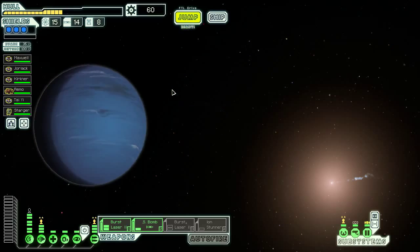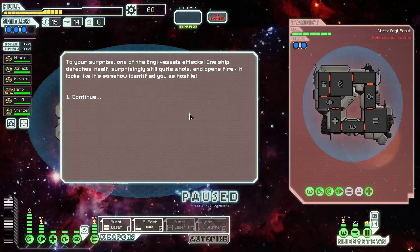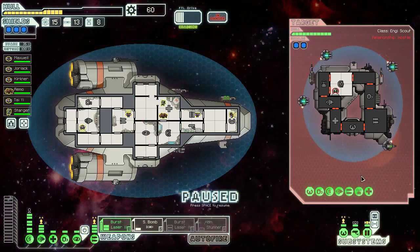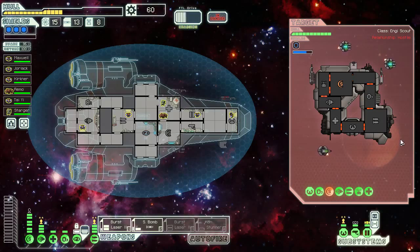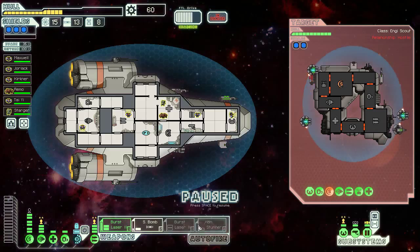Once we get this Burst Laser Mark II active, we're in a great position where we can do a lot of damage, and having the Ion Stunner doesn't necessarily hurt either. This is just ridiculous — they don't really have that offensively powerful of a ship considering we can dodge their shots. We'll use a small bomb — it hit. We fire the Burst Laser very quickly and then dodge those remaining shots. We shot down an existing drone — cost them a drone part. Their bomb missed us, our bomb missed them. Fair trade.